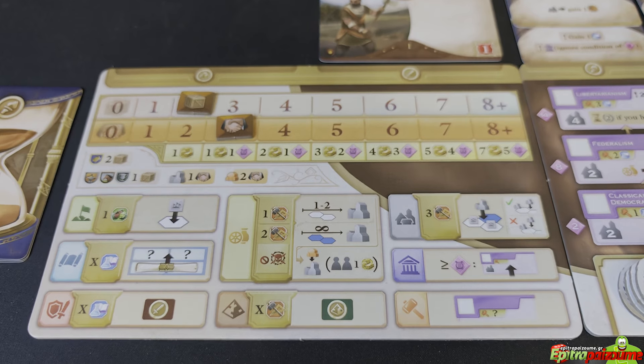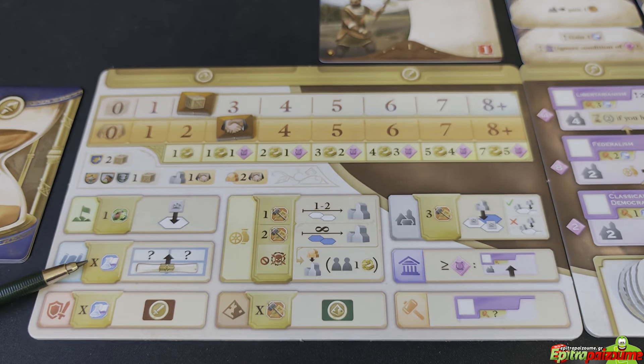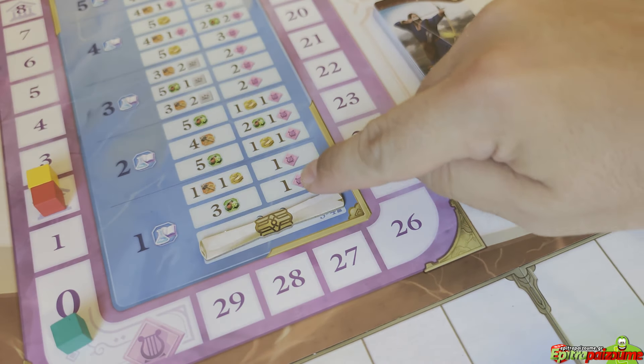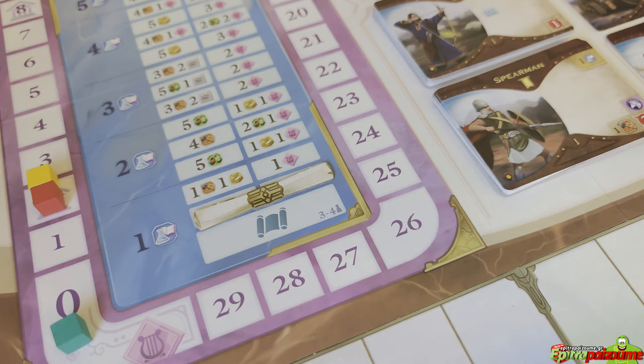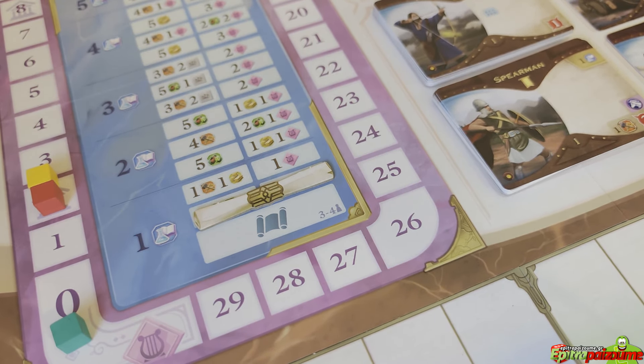The Academic Research action costs a variable amount of science resources based on the research track. You pay the required number of science tokens for the next row above the scroll, then gain either the reward on the left or the right of that row, and move the scroll token up to cover them. For example, if you do research and pay one science resource, you gain either three food or one culture — say you want three food, you gain three food and move the scroll up. This is how research works: you take the reward from the track and update accordingly.